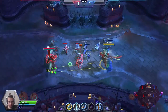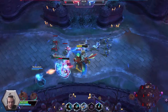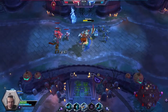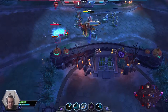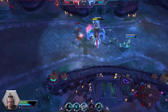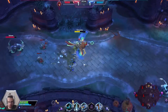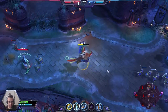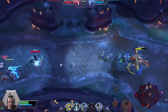The W ability is Lightning Rod — we attach it to a target and it deals damage every second for four seconds. So it's a sustained damage ability ticking away on the target.